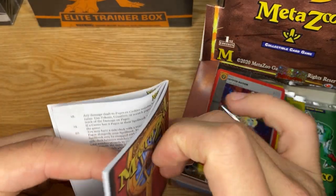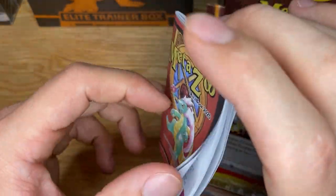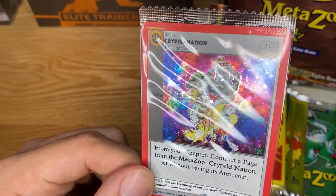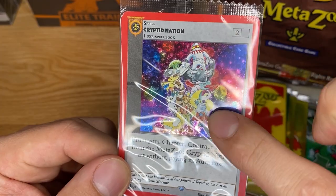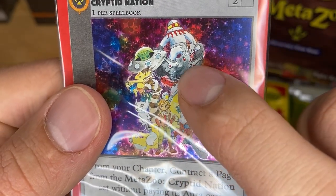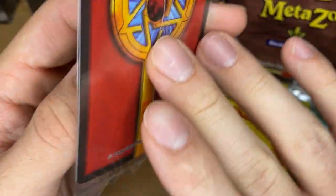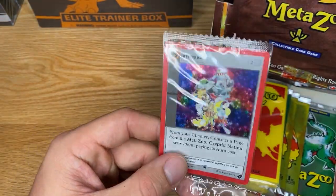That appears to be a rule book for playing the game. I am just a filthy collector and investor, not a player, so it probably doesn't pertain to me. Here is the promo card - it says Cryptid Nation on it with a really beautiful holographic with all the little stars. Very cool background with a bunch of the different characters: some sort of human, the Mothman, an alien spaceship, and some guy shooting a bow. Definitely a cool promo card.